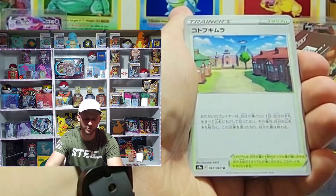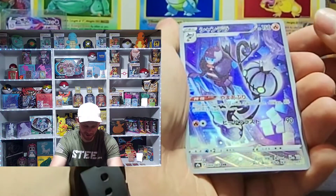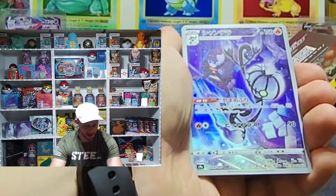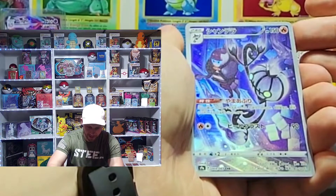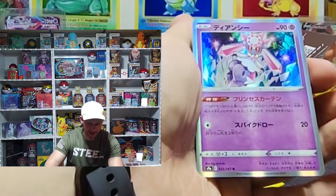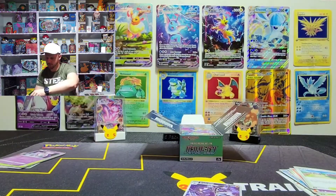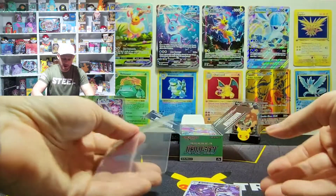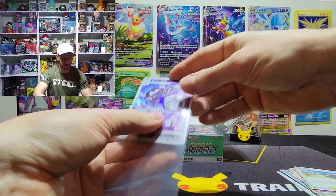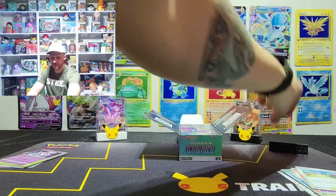There we go — that is a character rare. I don't know how rare any of these cards are but I love it, it's beautiful. And behind that we get one I don't even know, but I'm going to sleeve this one up — that is beautiful. I guess like with Brilliant Stars right now, you know the character rare spot would be inside the reverse spot.